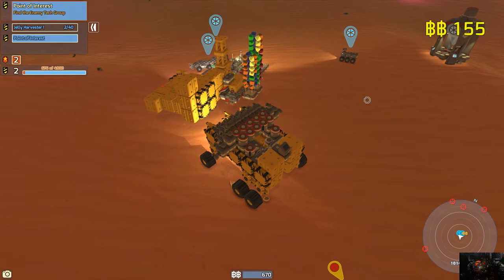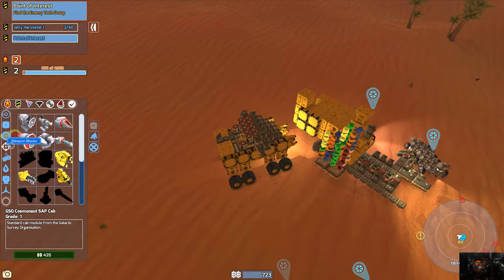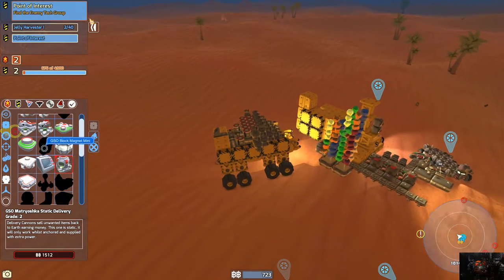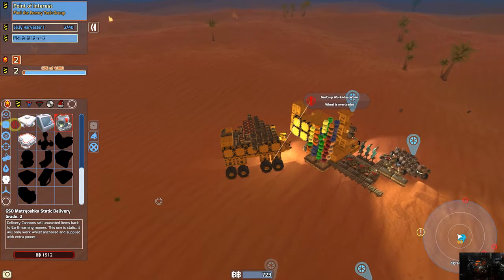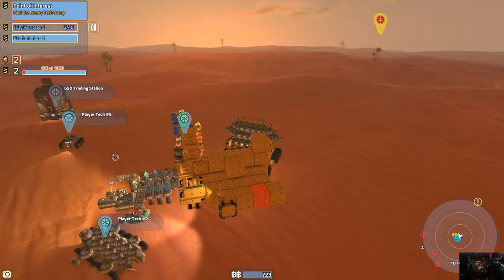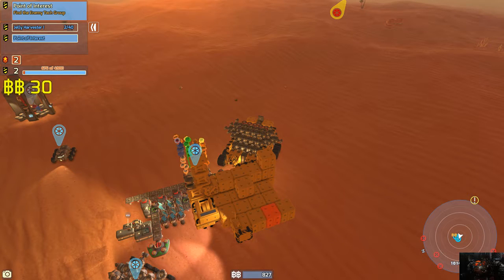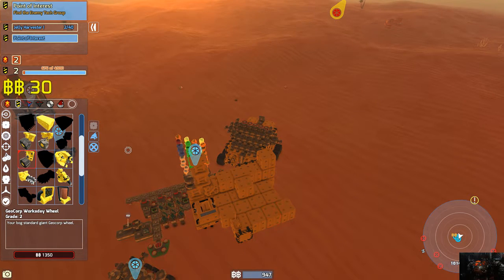Now I could, if I wanted to — where is the delivery cannon? Wow, that's a lot. I wasn't actually expecting that. What was this block magnet? Wow, it's 1500. What the heck. I have all these here — I might as well sell some of these resources for the moment, just to get that other tire. 13.50... 13.50.